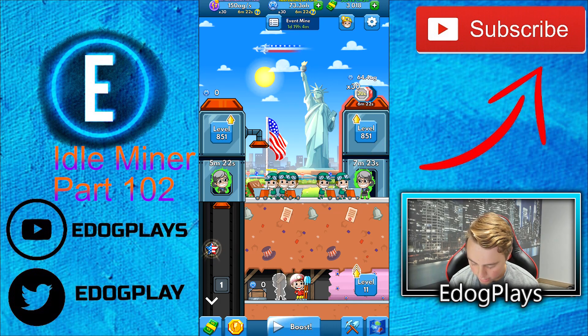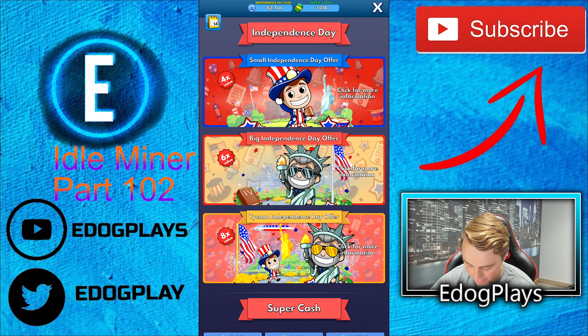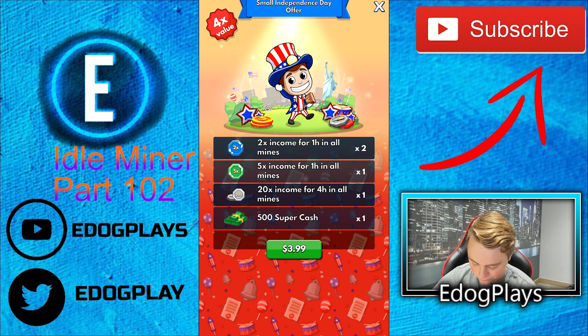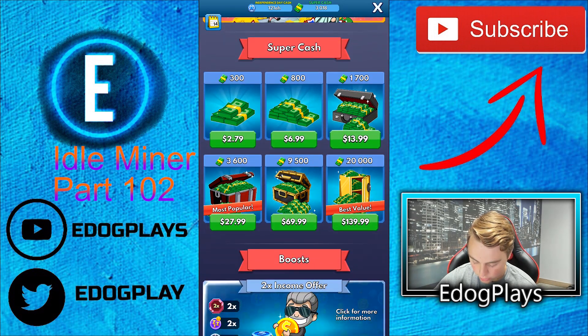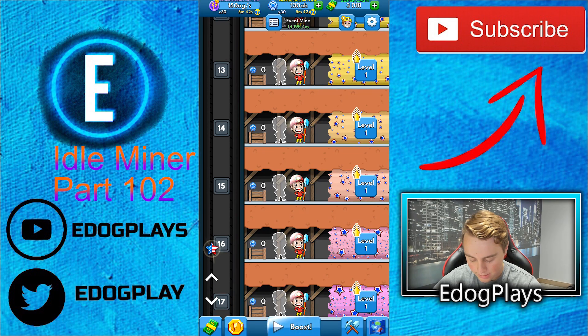Let's just leave it and let it do its thing — 63 AH currently, bringing up a decent amount, 73.3. Oh, I totally forgot you could actually buy things for this Independence Day event! What do you get? It looks like a normal package giving you four times the value — for four dollars you're getting 500 super cash, 20 times income for 4 hours in all mines, 5 times income for 1 hour in all mines, and 2 times income for 1 hour in all mines.